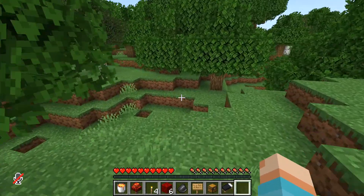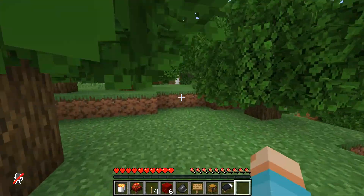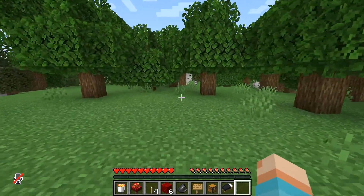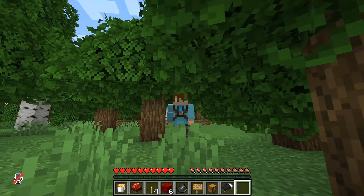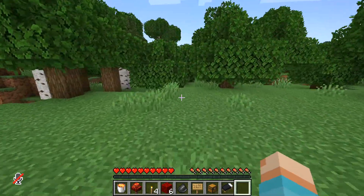Get some villagers from the village right next to my island and set up an iron farm slash villager breeder, and then villager trade my way up to diamond gear and everything like that.